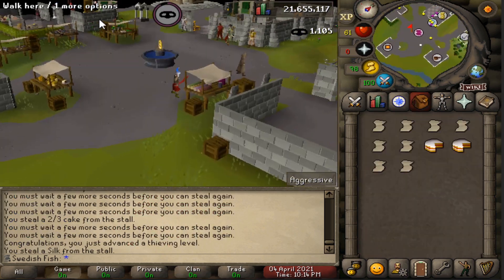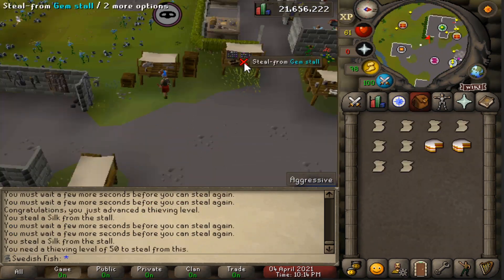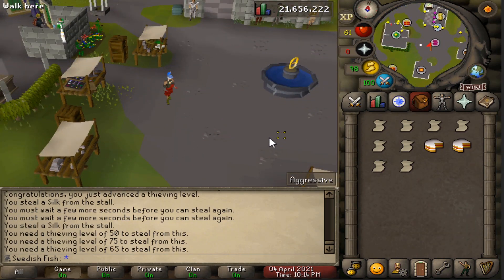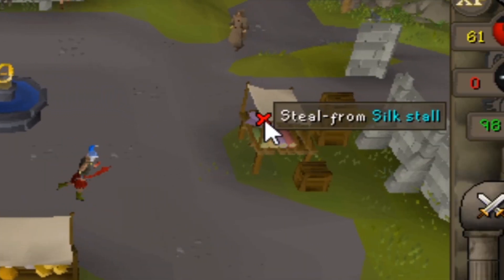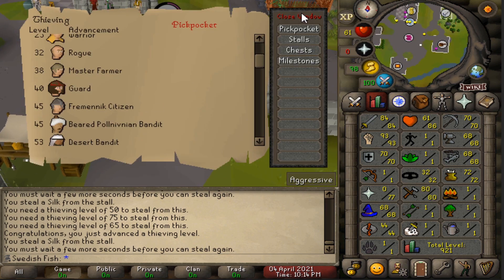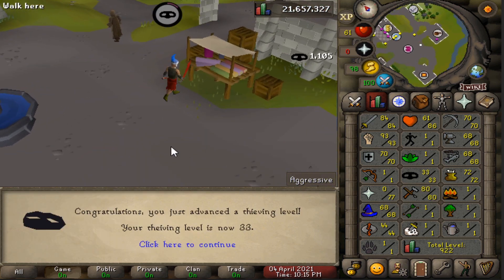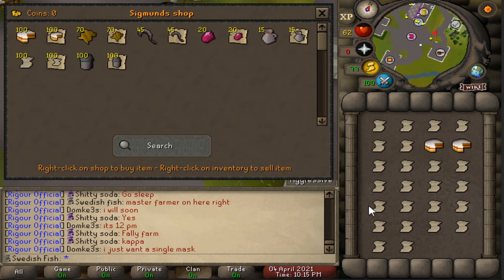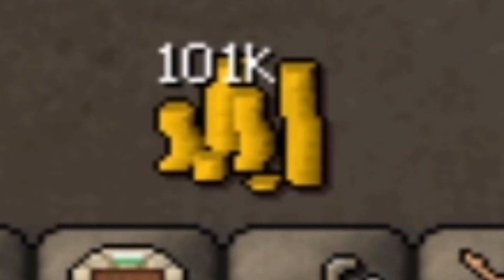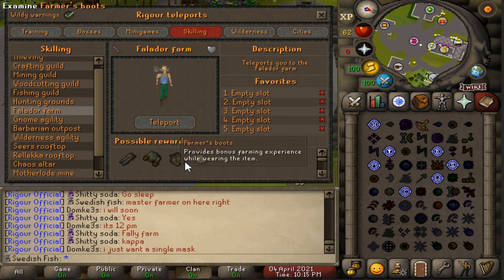It's 50 to steal from that stall, 75 from that one, and 65 from that one — so I guess we're sticking to the silk for a while. Can't remember what level the master farmer is... only level 38, okay, I can get that really fast. The silk merchant actually buys everything so I'll sell all this to him — wow, that's a lot of cash, 100k just by doing that.